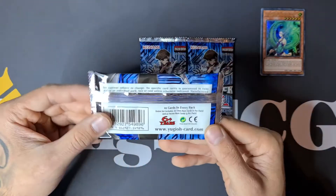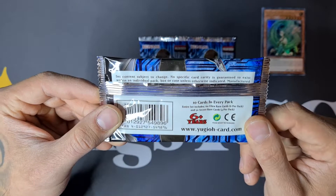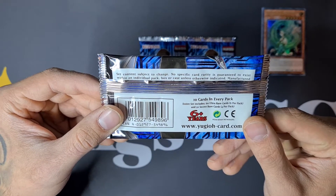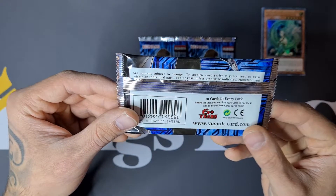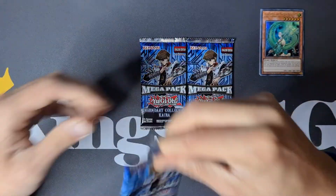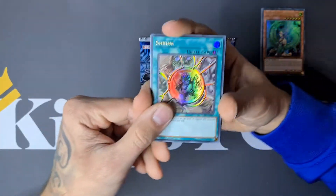Now we start with the real business. There are ten cards in every pack. The entire set includes 60 Ultra Rare cards and 50 Secret Rare cards — four per pack for Secrets and six per pack for Ultras. I'm really looking forward to this; let's hope we can get some amazing pulls!